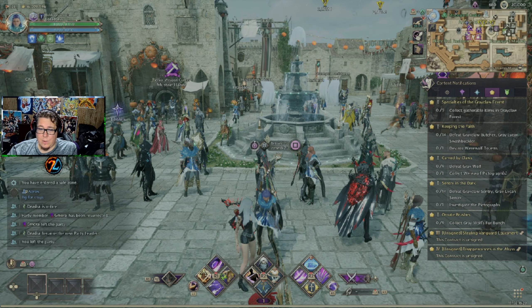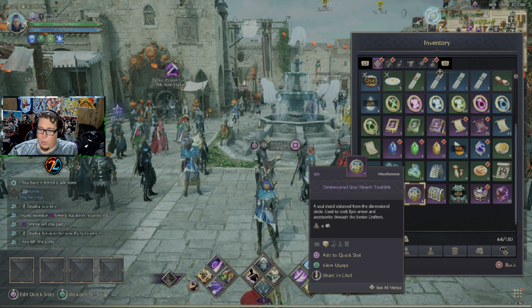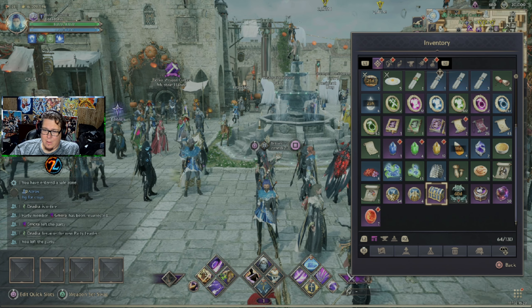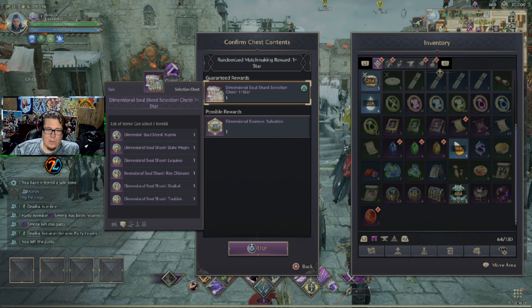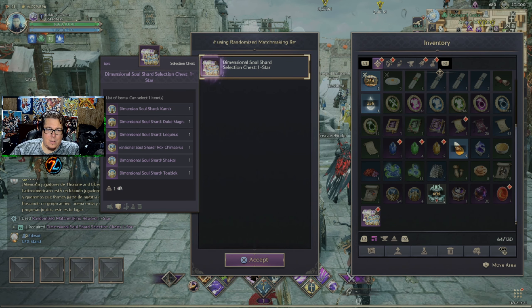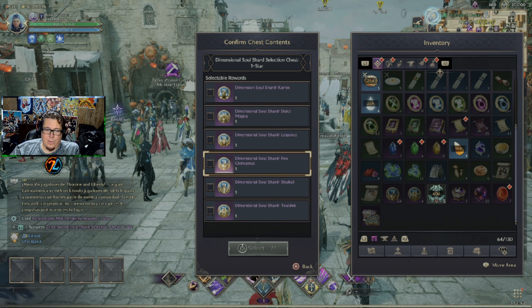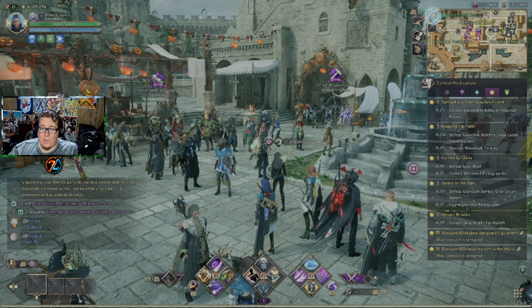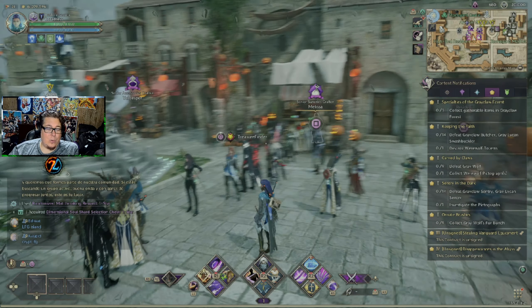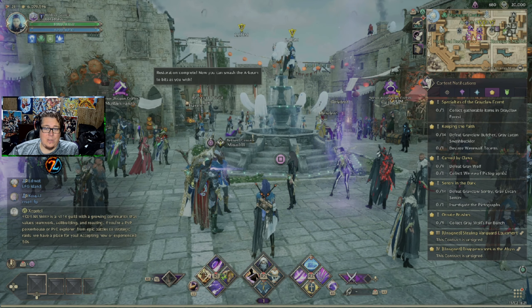Once you're done, you'll have your loot in your inventory — whatever you may get. You'll probably get some coins, and in this case we did a random one, so we got this chest which will just give us more loot. There's a guaranteed reward and a possible reward. It looks like all I got was the guaranteed reward, which then gives me another chest where I can select different tokens used for weapons and such. That's basically it — a good intro to dungeons. I do recommend watching videos on each specific dungeon, because they have mechanics that can be tricky depending on your role. Enjoy your dungeon delving, and I'll catch you on the next one.